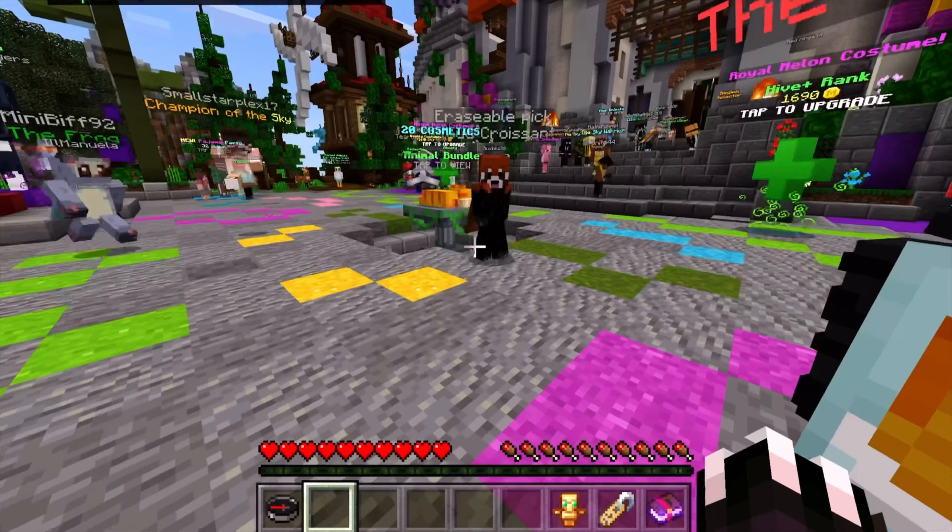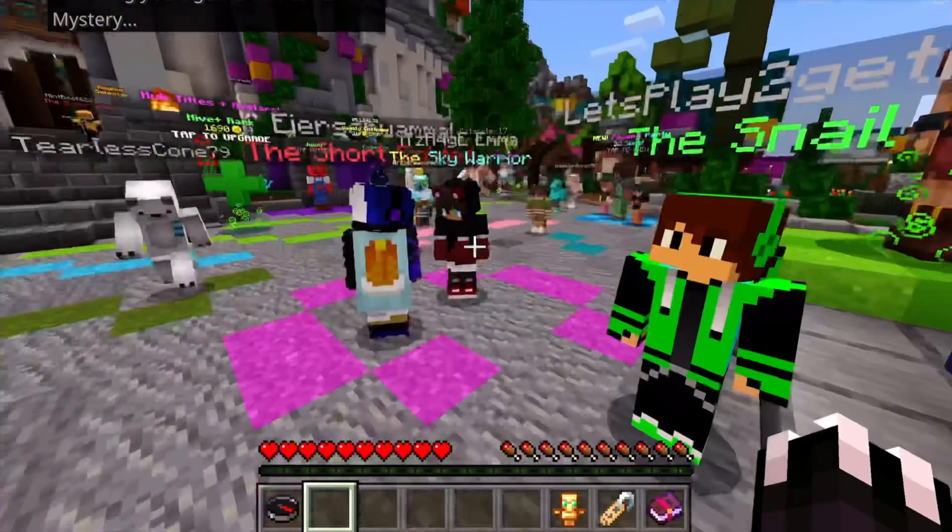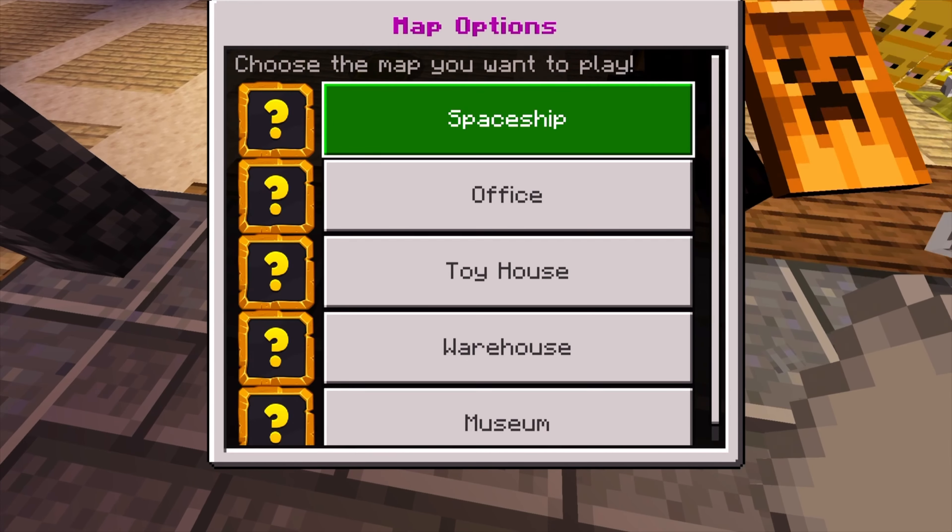They don't seem very happy to be playing with me today, but we're playing murder mystery, so let's get into it. The point system works like this: you get one point if you kill the murderer. You get a bonus point if you bust the murderer and they're someone in the party — so if I kill Luke, that's two points instead of one. You get five points if you kill everyone as the murderer, plus one point for every party member you kill, so in theory that's eight points. You lose a point every time you shoot someone who turns out not to be the murderer.